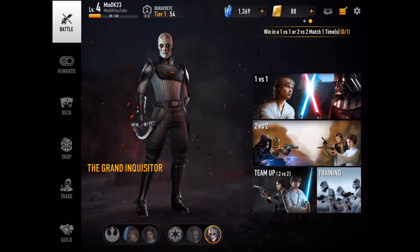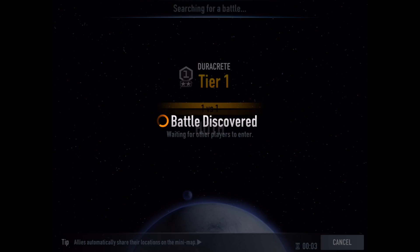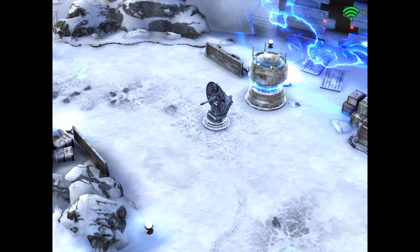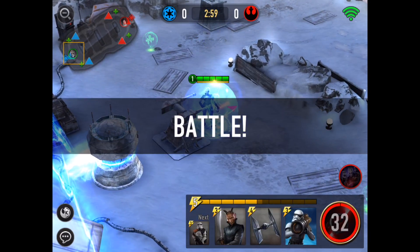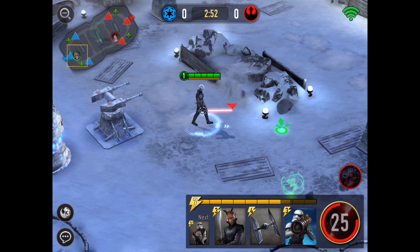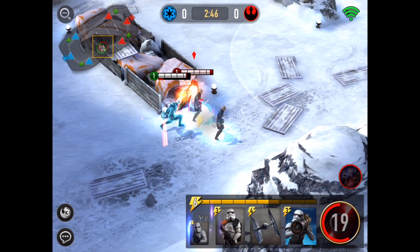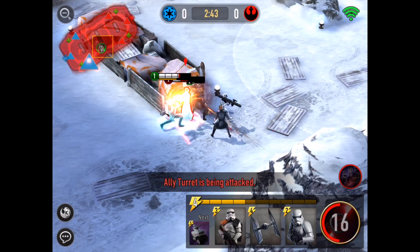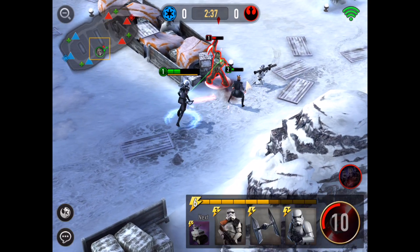Starting a one-versus-one match — it's searching for an opponent. I went to tier two, so I must have lost some games since I'm pretty new to this type of game, but I like it so much. You've got two turrets, your base on the left, and you can see the map at the top showing where the enemy is. You move by tapping, and double-tap to run. We're going to spawn some heroes and attack.